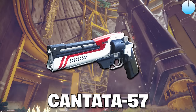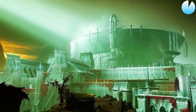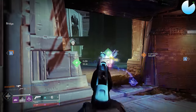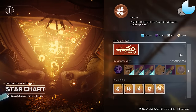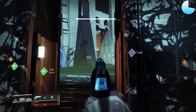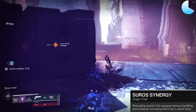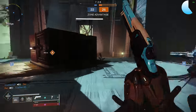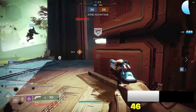Up next is the Cantata. Ever since the Witch Queen release, this hand cannon has been in the world loot pool. Until recently it was painfully hard to get, but now we can focus umbrals at the Helm with a 1-in-5 chance to get the Cantata. What makes it so attractive is that Suros origin trait, which increases handling and reduces flinch for a short time after you reload. Cantata combines this with a great perk pool, great aesthetic, and a potentially high range stat. It gets a base range of 46, and can roll barrel perks and Accurized Rounds to reach a full 81 range stat.